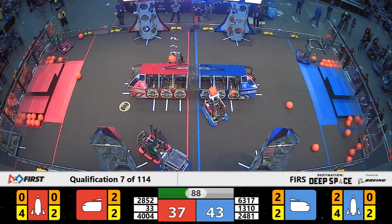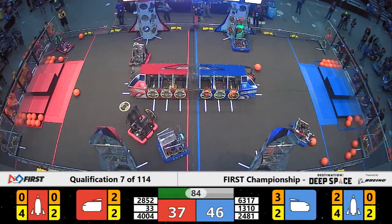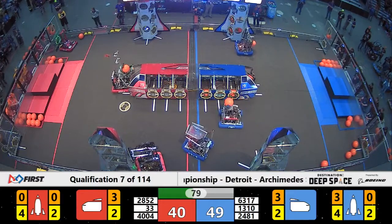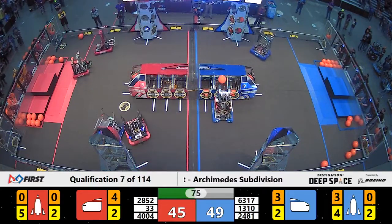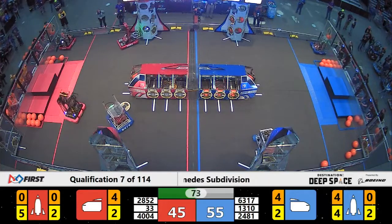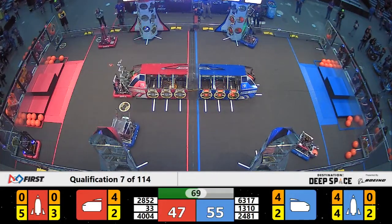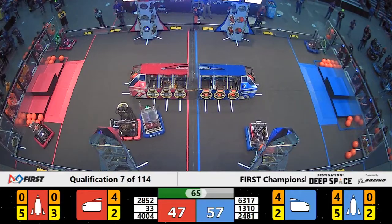4,004 trying to line up on the very last bay of the Red Alliance cargo ship, filling up all three slots. Red Alliance cargo ship now has three pieces of cargo on the far side, one just being delivered from the 4,004 Rovers machine on the end. It's close — ten points separate the alliances.